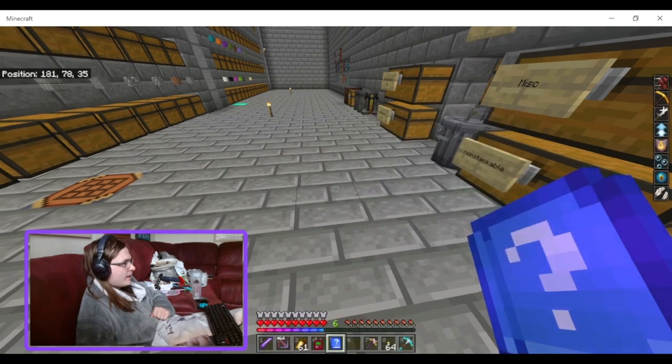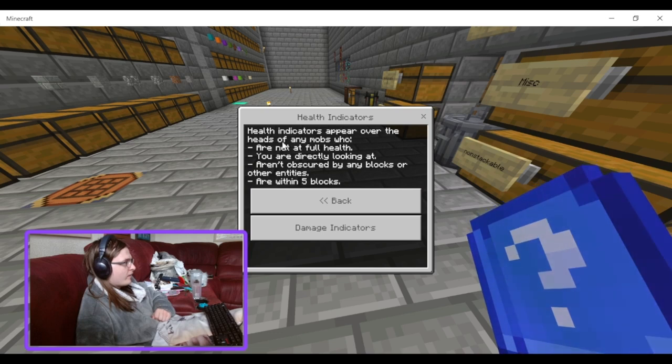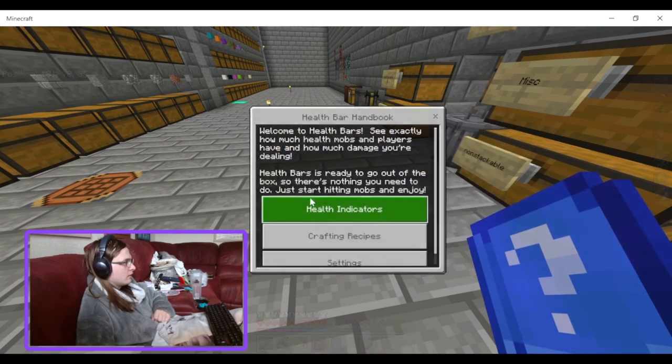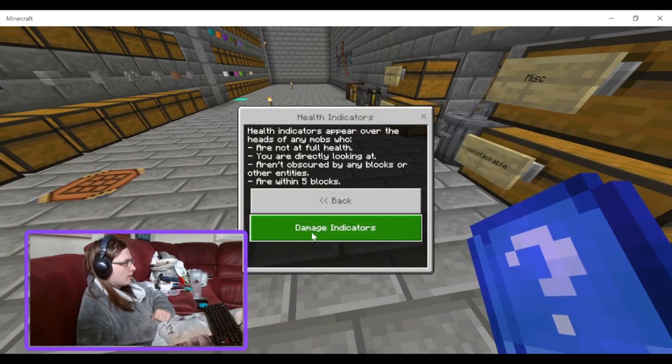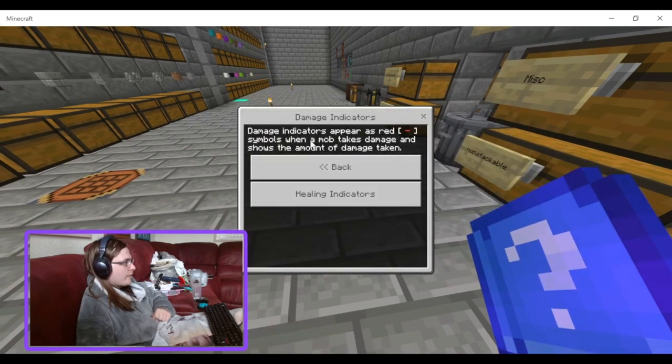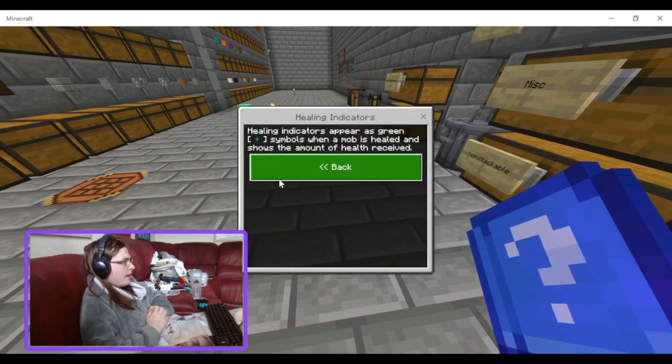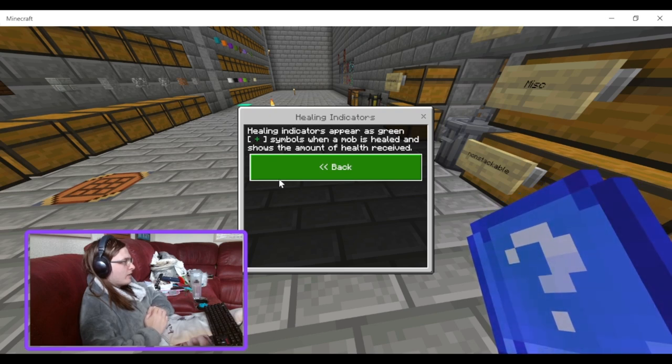Health bar indicators appear over the heads of any mob who are not at full health, that you are directly looking at, and they're obscured by any blocks or other entities within 5 blocks. Damage indicators appear as red dash-line symbols when a mob takes damage and show the amount of damage being taken. Healing indicators appear as green plus symbols when a mob is healed and show the amount of health recovered.